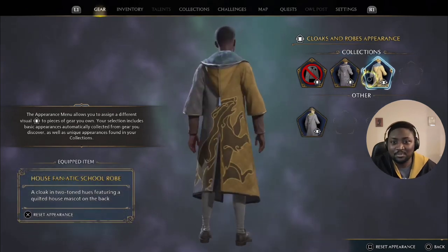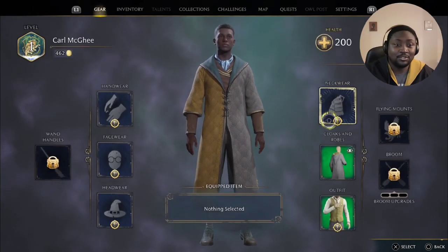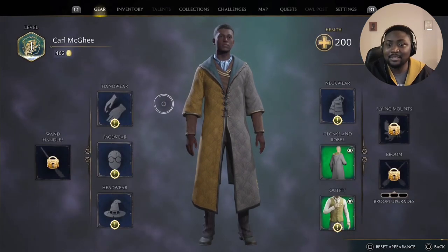You also get your house fanatic school robe, and you can do that with every other item. Just make sure the item is equipped, change appearance, and you can switch back and forth between any item you have selected in the game.